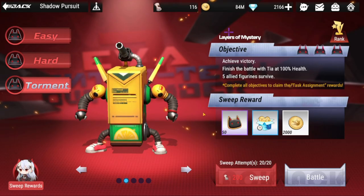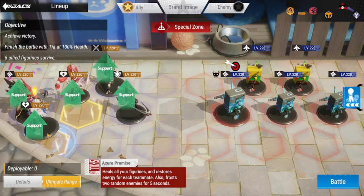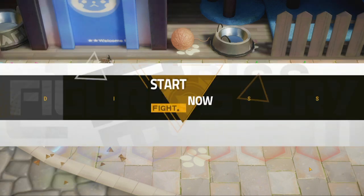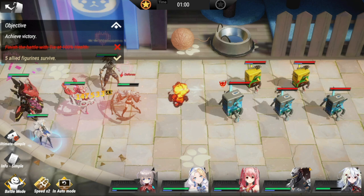For our final lineup, we have Torment. You can play this two ways — there's a special zone here, currently occupied by Zephyr. Either Zephyr or Mako should occupy the special zone. You can swap them if you like, but I prefer Zephyr in the special zone because she gives additional energy and heals. The condition here is to finish the battle with Tia at 100% health.